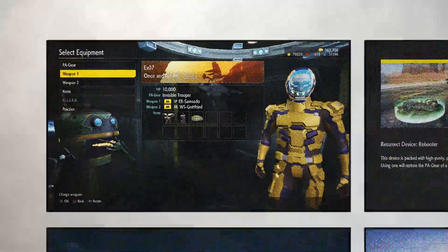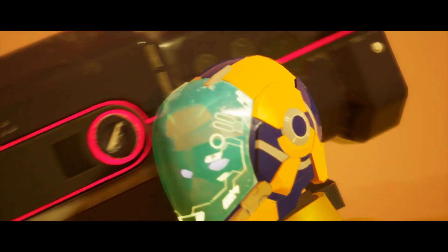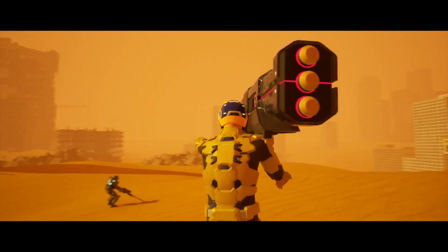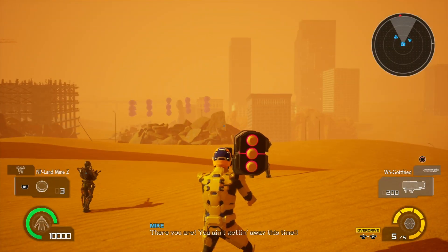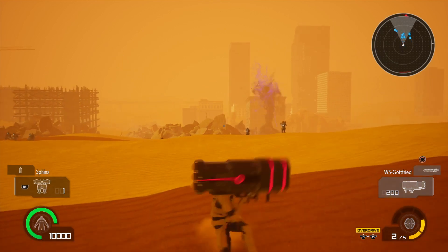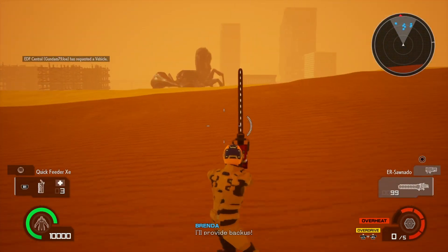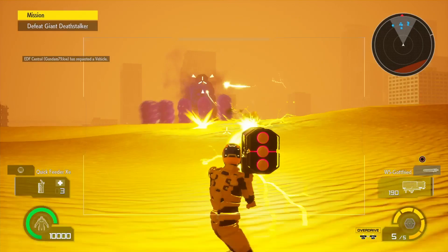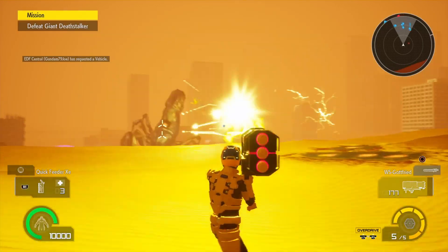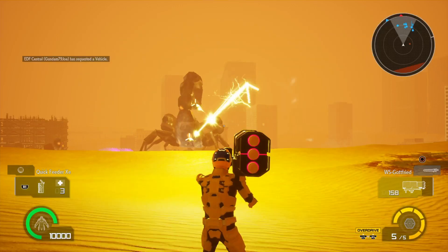Okay, when the mission first starts you can throw out some mines if you want — I've done this mission without mines but go ahead. Just make sure you get far enough back to be out of the 30-meter blast radius. While you're waiting for your Sphinx to drop in — which I just laid a second ago — go ahead and pummel the Deathstalker with your Gottfried.